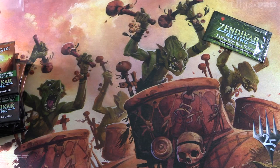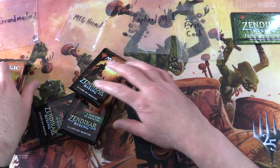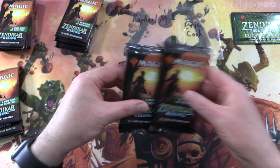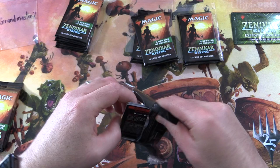The Patrons today are Grandmaster Z, MTG Hermit, Raphael M, and finally Eric Cook. We're grabbing 4 packs for Grandmaster Z, 4 for MTG Hermit, 2 for Raphael, and the last 2 go to Eric. Let's get into it.